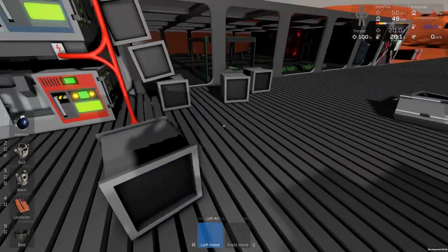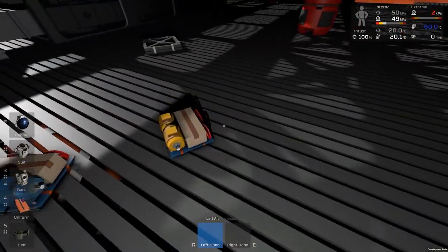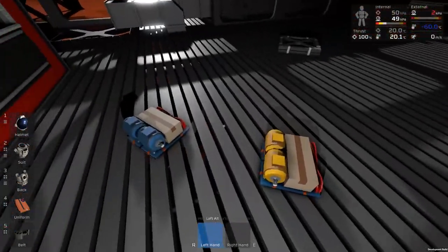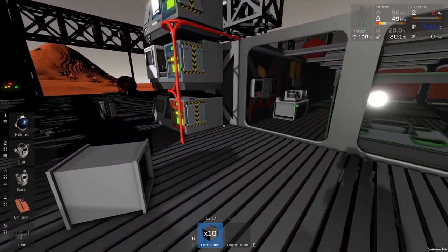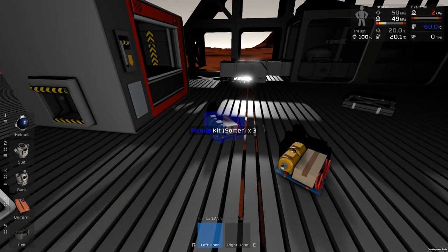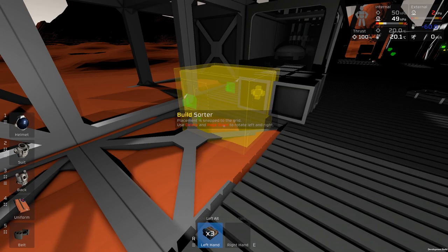So to start us off, I'm printing off lots of chutes. I'll probably put a stacker in place with those eventually, but for now they're fine. I've also printed off three sorters and three stackers. Sorters you can print off at the electronics printer. The stackers I've got from the fabricator, and that should be enough to get us going for at least the moment. We're going to have quite a few chutes by the time we're finished, but we have quite a lot of iron — 231 iron. So where do we get started with this?